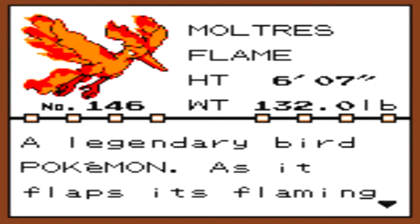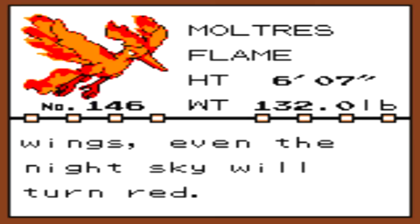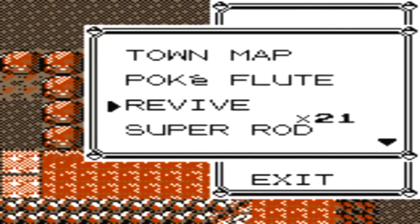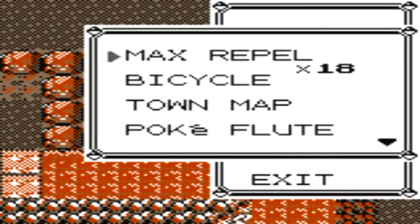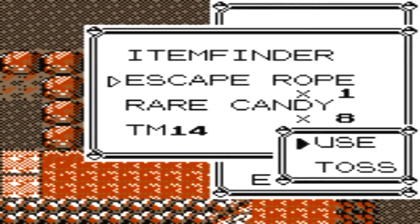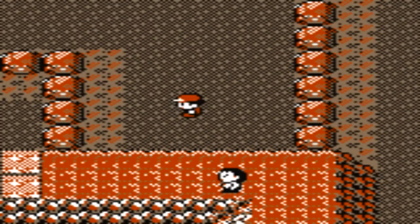Moltres was caught! Moltres, the Flame Pokémon — a legendary bird Pokémon. As it flaps its flaming wings, even the night sky will turn red. That is Moltres — we got ourselves our first ever legendary! It will disappear because we caught it. Now I'm actually gonna use an Escape Rope — first time I'm gonna use one. There it is — only one, because I tossed out most of the others.